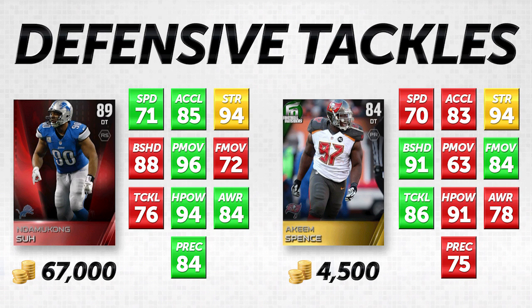We're comparing Akeem Spence at about 4,500 coins to Damakong Sue at 67,000 coins. Let's run through the attributes we're going to be talking about today: speed, acceleration, strength, block shedding, power move, finesse move, tackling, hit power, awareness, and play recognition.